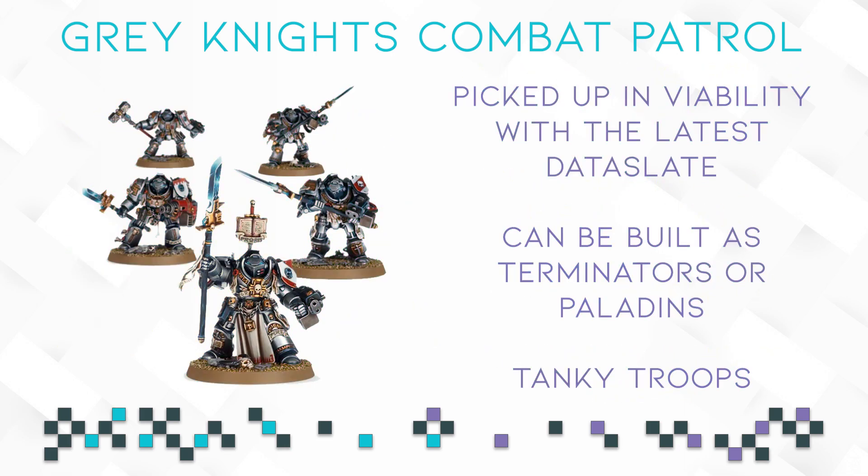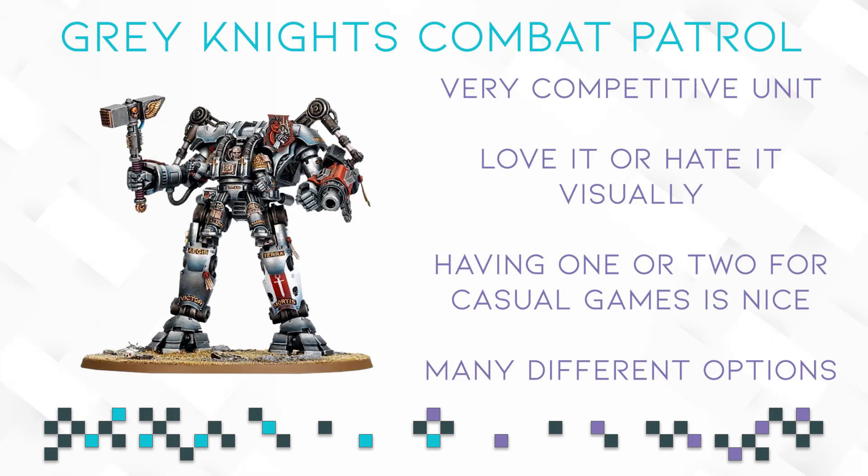Next we have a 5-man Terminator or Paladin Squad, which is cool to have just because it shows that the combat patrol is meant to show the variety of the Grey Knights range, which is admittedly not that big. Having all the options available in just one box is quite cool, and terminators are definitely a good choice for GW to add. Last but not least we have the Nemesis Dread Knight, which can also be an HQ or just a regular heavy support slot.